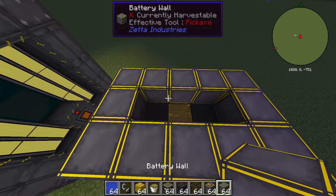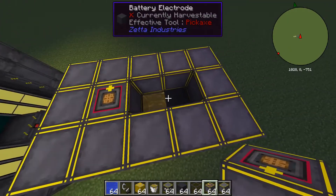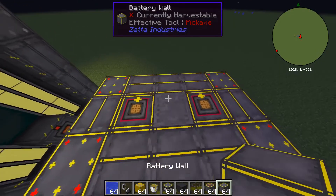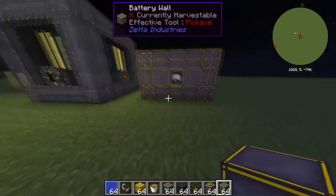Once you've done that, you just want to take your power taps and put one on each electrode. After you do that, you just want to put the battery wall right here, and that is your battery complete.